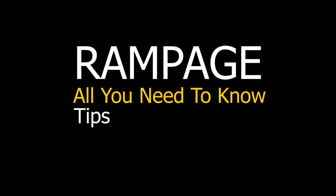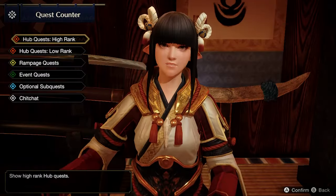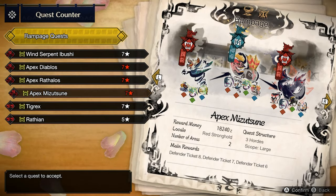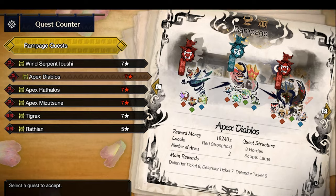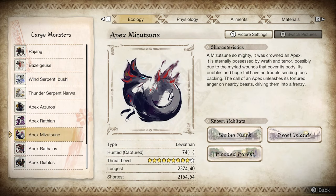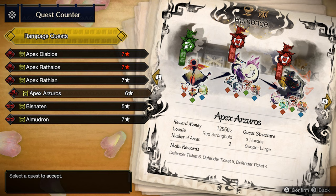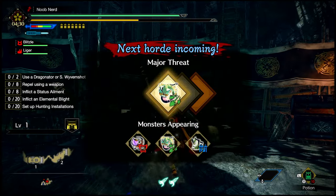Rampage — all you need to know: tips, tricks, and guide. I made these rampage tips as a result of playing the seven-star rampages before the update and also the red seven-star rampage after the 2.0 update with 3-hertz scope, large number of areas, with Ibushi, Apex Rathian, Apex Mizutsune, Apex Rathalos, or Apex Diablos as the final boss. I almost never play the six-star or two-hertz seven-star because they give less rewards overall.